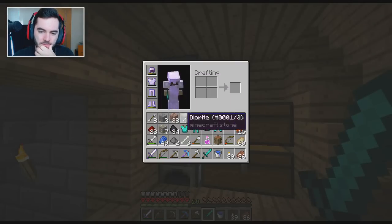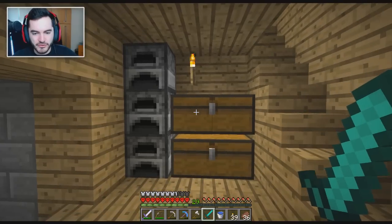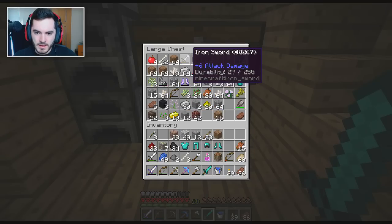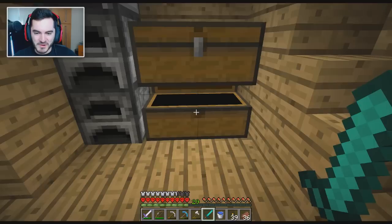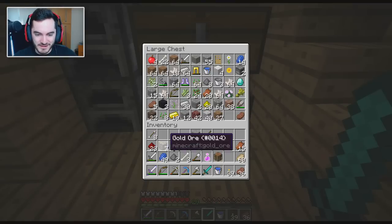What is actually more protecting — straight diamond armor, or iron with protection enchants? I don't actually know the answer to that. It's a good one to think about because an iron sword plus sharpness is better than straight diamond, I think. I wonder if the same applies for protection. Why do I even have half the stuff that I have? I don't know — I'm hoarding things, what can I say.